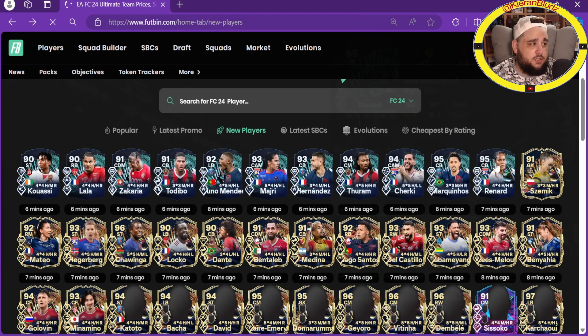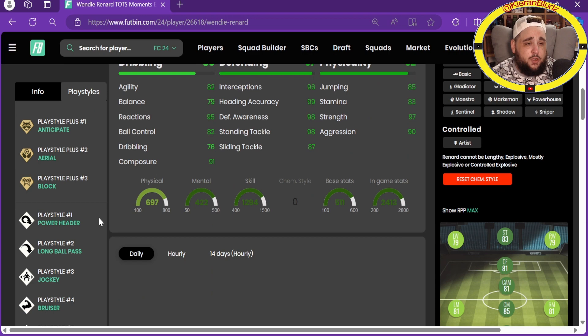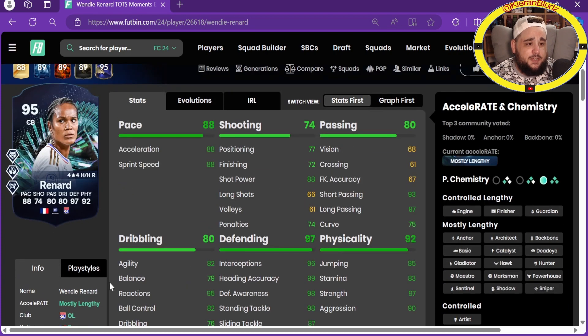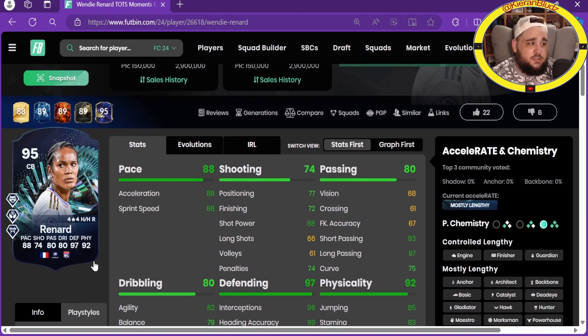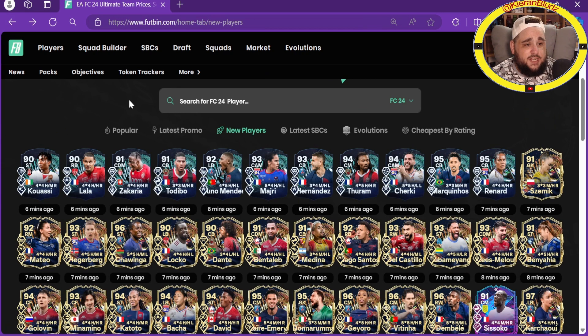Renard - four-star four-star, center back, just under a million. She's got anticipate, aerial and block plus, power header, long ball, jockey, bruiser, relentless. She's six foot two for a women's center back with aerial plus - cracking pace, great defending and physicals, dribbling not too bad, nice short and long pass. What a card! How much is a Team of the Year? 500? That is a great card.